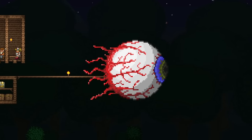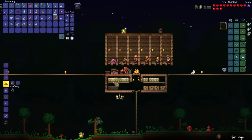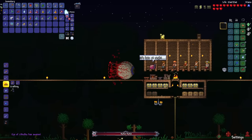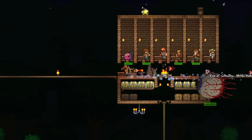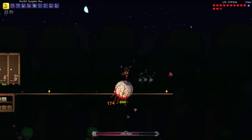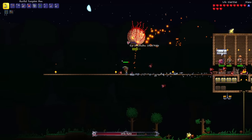I think I'm ready for the Eye of Cthulhu fight, so let's quickly build an arena and add a campfire. 100 damage crits, oh my god. Let's clear out some of these servants. Whoa, that was 174 crits. Yeah, I should be using the charge attack more.